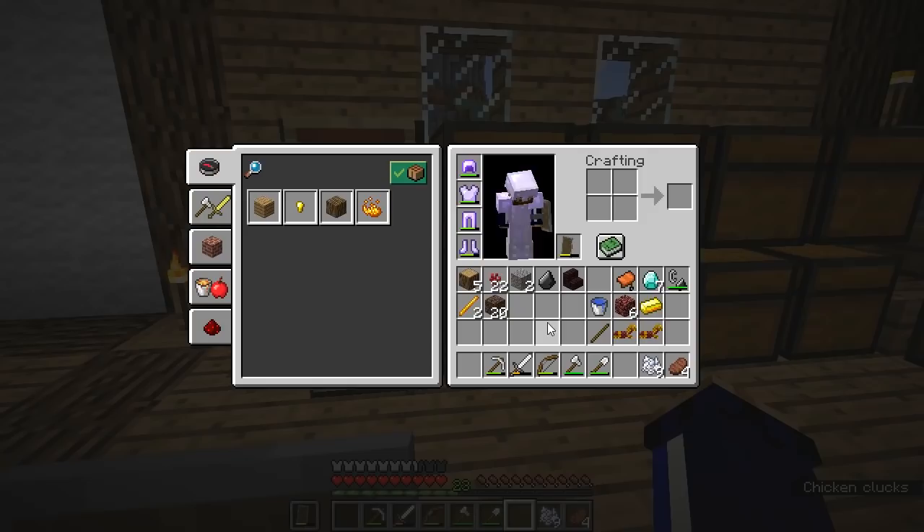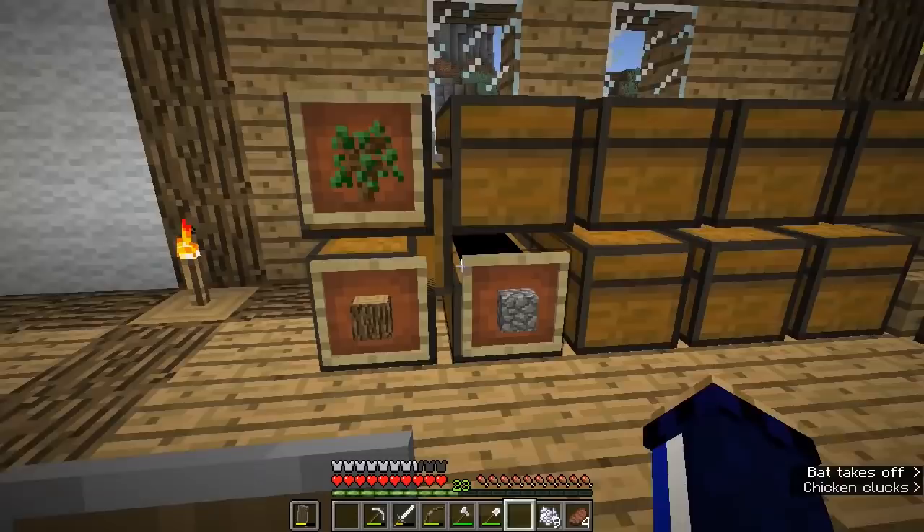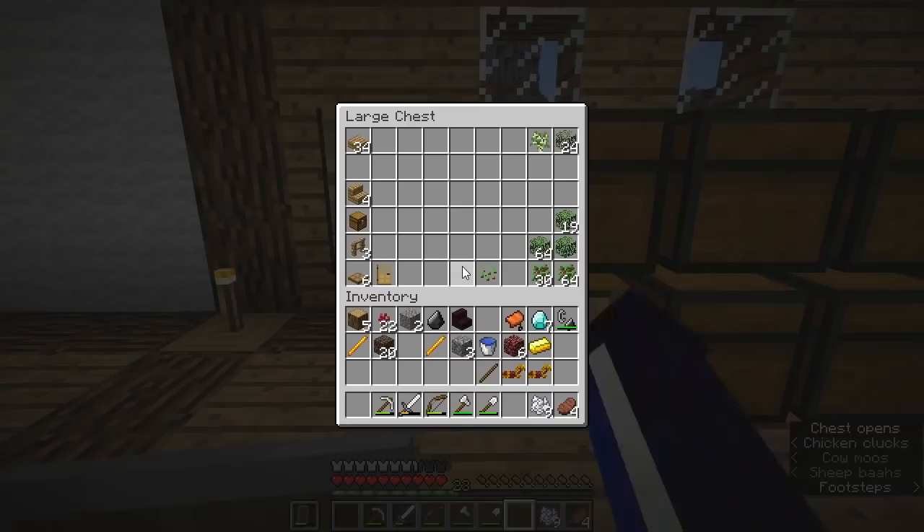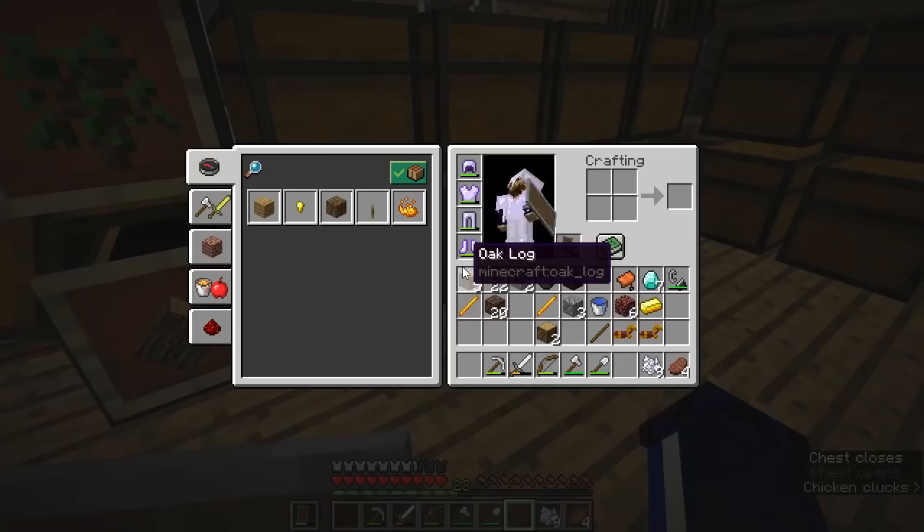Luckily we acquired two blaze rods while we were in the nether last time, and we will use one of these to create a potion brewing stand along with three blocks of cobblestone. If we go into our crafting table — in fact I might make a crafting table up here because I don't want to have to keep going downstairs for my stuff every time.